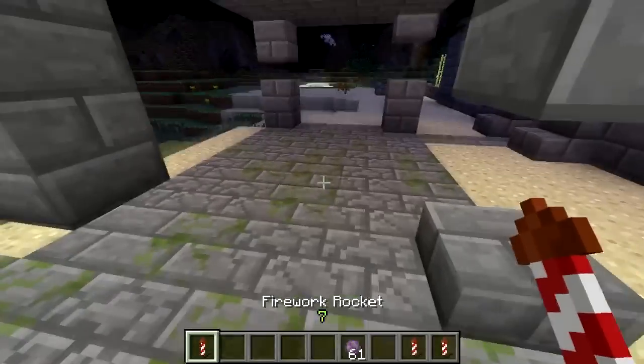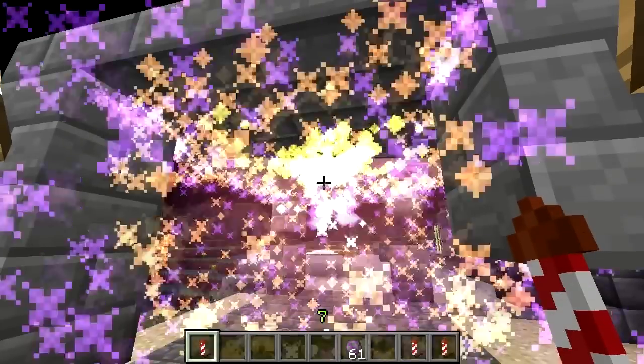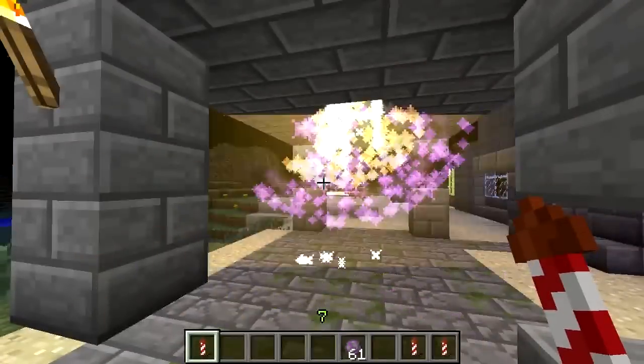Try to set your fireworks off outdoors. If the rocket hits a block, it will either explode, wait a bit then explode, or fly off to the side.